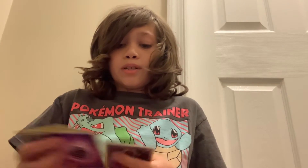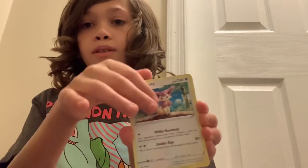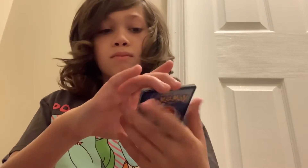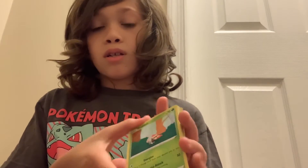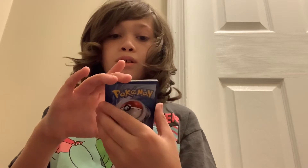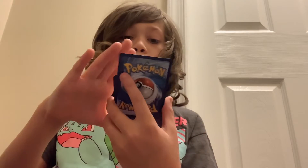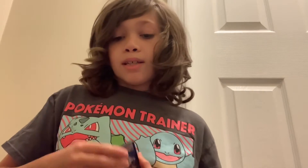Fusion Strike pack: Psychic Energy, Delcatty, Darkrai, Croconaw, Jynx, Mantyke, Grubbin, Rotom, Smeargle — I don't really know how to say the name — Fusion Strike energy, Reverse Skymory, and an Oricorio. That's pretty cool. That's all for Fusion Strike.